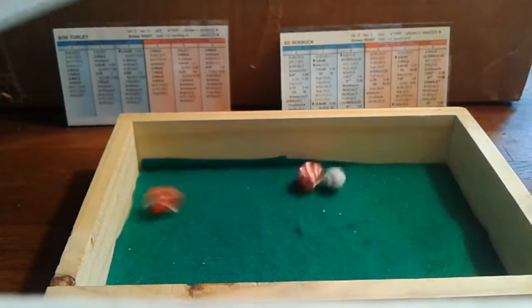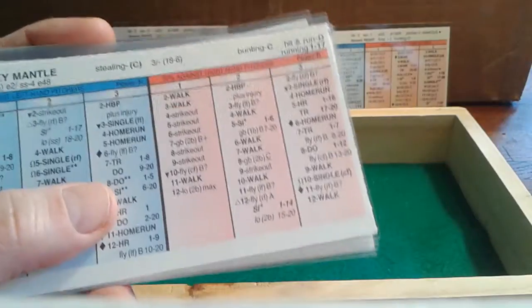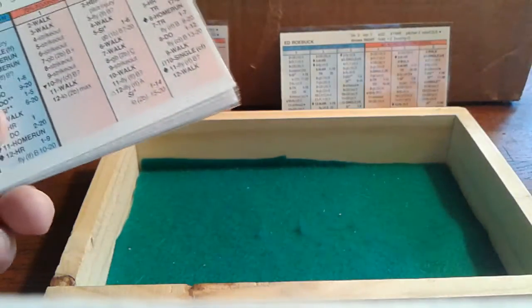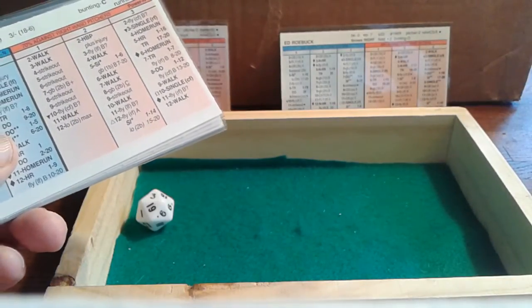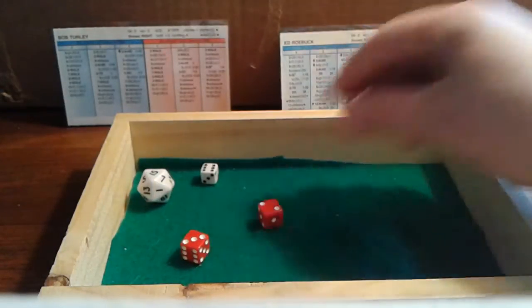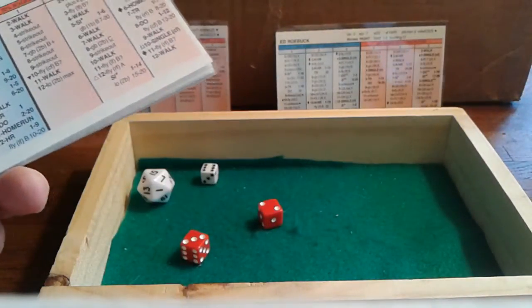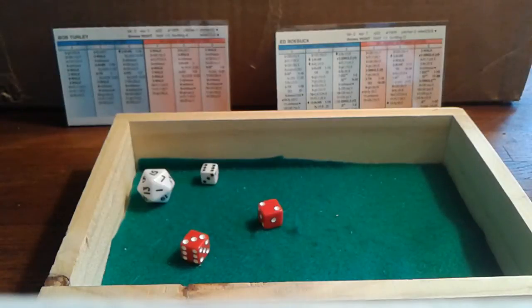Yogi Berra — a 3-6 against a righty, walk. Tabletop baseball — Earl Shamblin's law: after a home run, it's often followed by a walk. Mickey Mantle batting left — and there's another 1 on the D20, so we check for a wild pitch. Roebuck is a 7, and we roll a 3 — it is a wild pitch! Roebuck uncorks one, moving Berra to second. Now a 6-5 for Mantle batting left — ground ball to first, handled by Hodges. That ends the inning. Yankees pick up two runs on the McDougal homer.